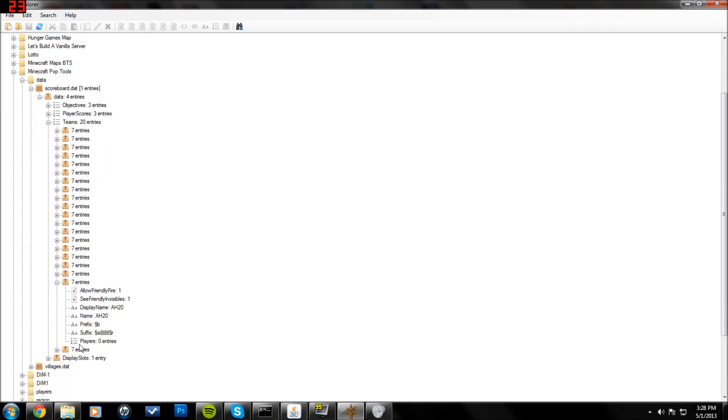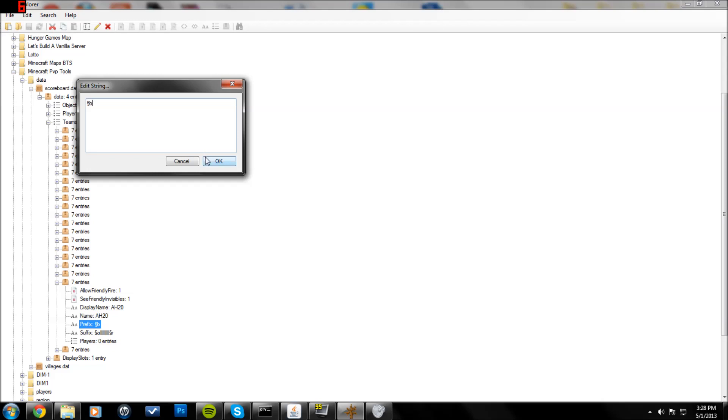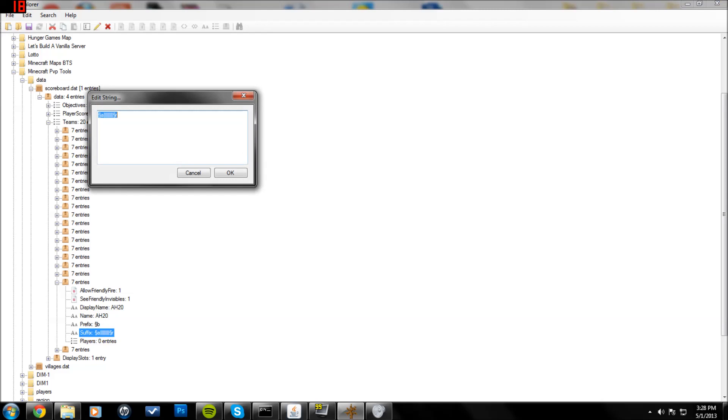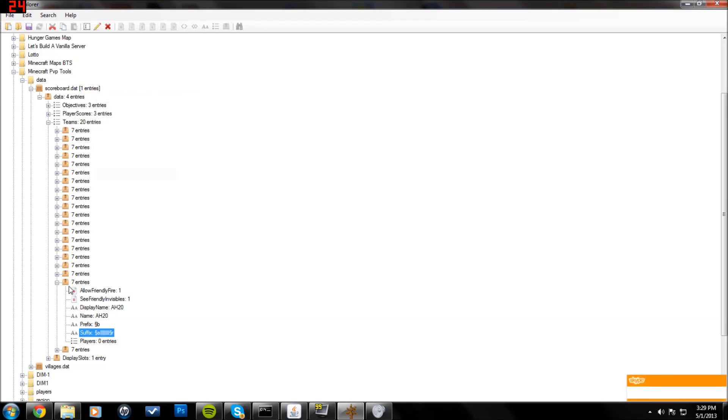This one is AH20 — the team you're on if you had between 20 and 19 health. The prefix is the section symbol B, which makes your player color look aqua. And then your suffix, which comes after your name, is the actual health bar. For this one I have section A and then 10 pipes — in Minecraft they look like broken pipes, representing 20 half hearts. And then section R, which resets all of it so your text will be normal colored.